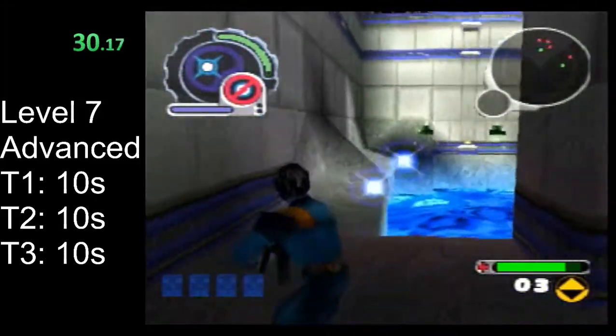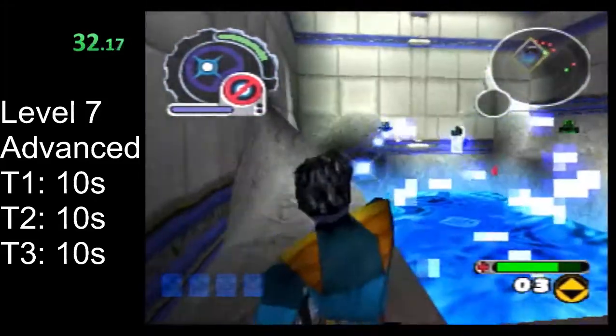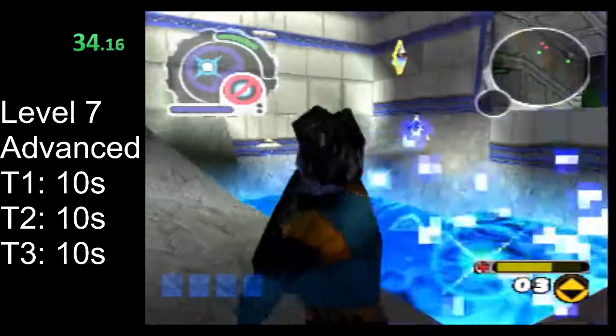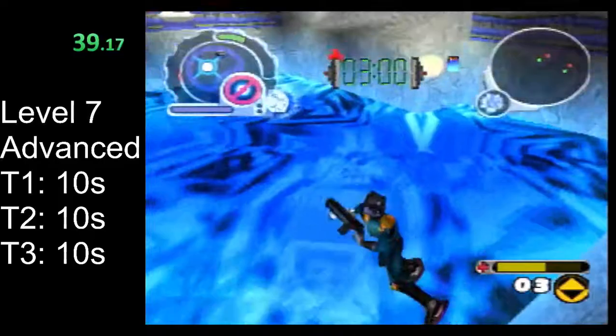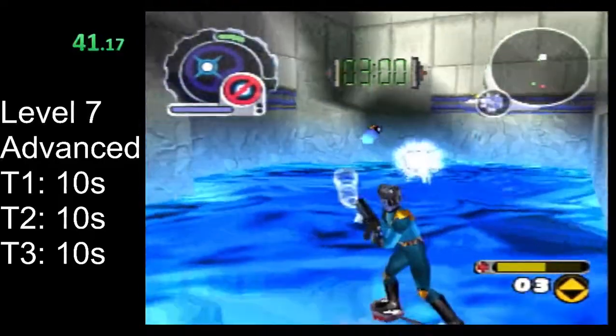Don't bother grabbing the invincibility, just go straight through the first door. Try to mash shots to take out these turrets as fast as you can. Ideally you can take out all of them before this tear becomes vulnerable.